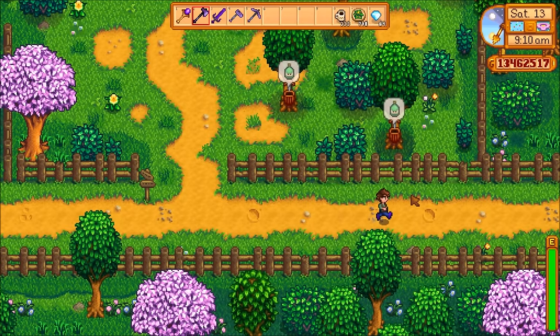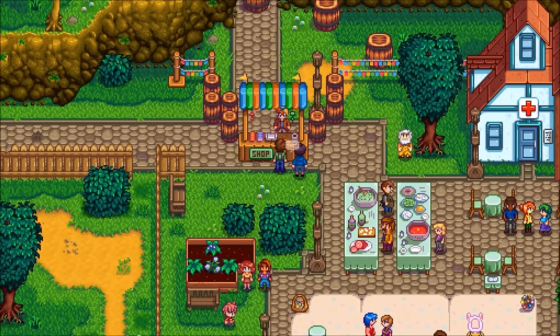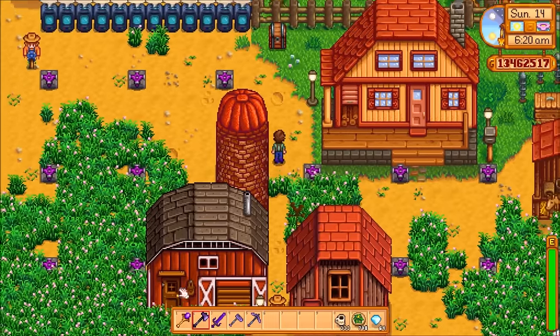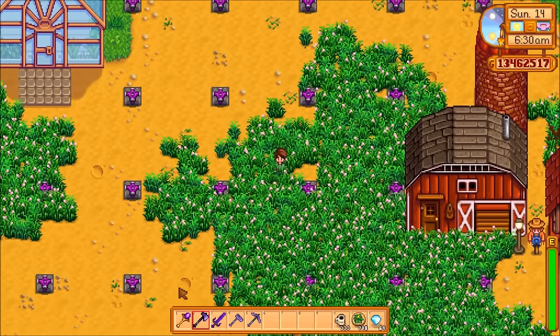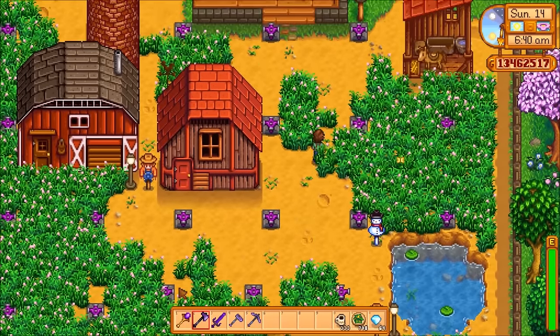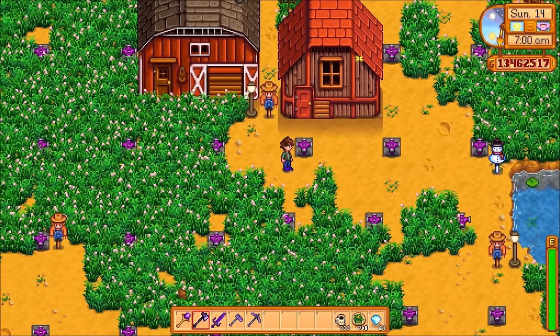Now if you want to start making some real money with your springtime crops, head to the egg festival on the 13th of spring and see Pierre. Here we have the strawberry seeds — they sell for 100 gold, take 8 days to mature, and produce every 4 days after that. Even buying them halfway through spring, they will still get you 12 gold per day. If you grow them for a full spring the next year, they will get you 21 gold per day. So if playing for the long haul, invest in some strawberries and save them for the following year.